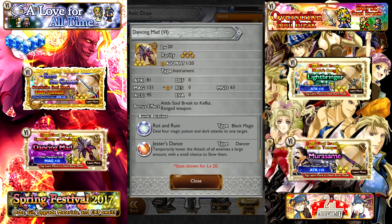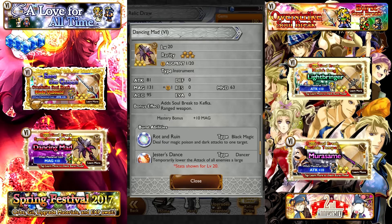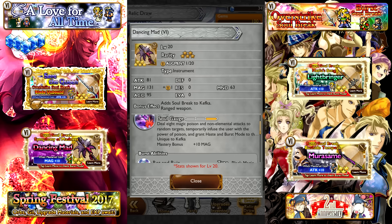Moving on, we have an item I am highly interested in — Kefka's Burst Soul Break, Dancing Mad. Dancing Mad is also a great music track. No bonus effects, sadly, but 81 attack, 131 magic, and 63 mind. The Burst Soul Break is Symphony of Madness: deal 8 magic poison and non-elemental attacks to random targets, temporarily infuse the user with the power of poison, and grant haste and burst mode to the user. The burst commands are Rot and Ruin — 4 magic poison and dark attacks to 1 target — and Jester's Dance — temporarily lower the attack of all enemies a large amount, with a small chance to slow them as well.